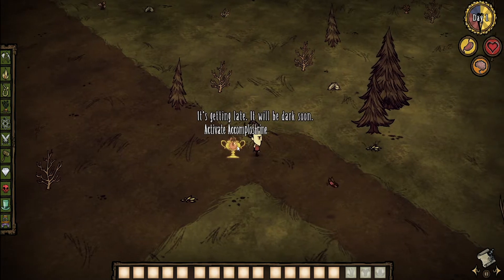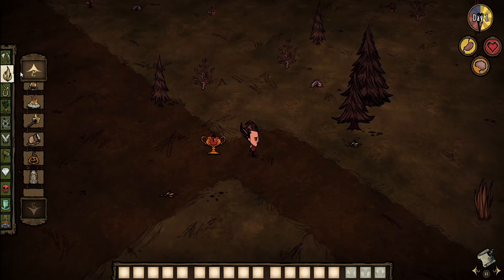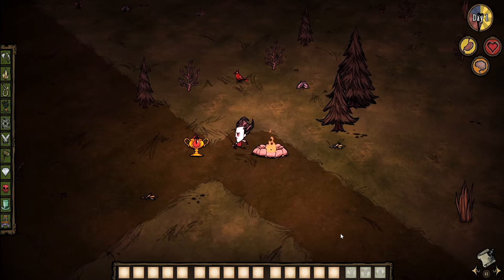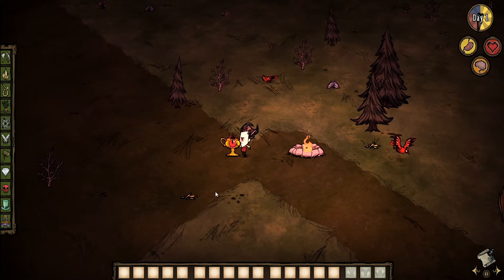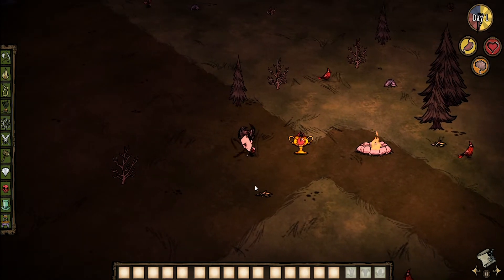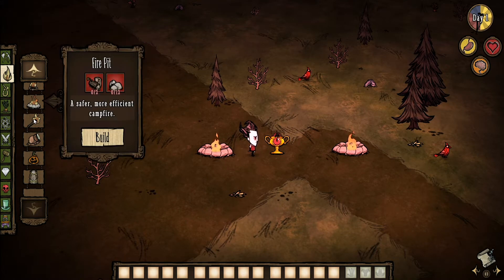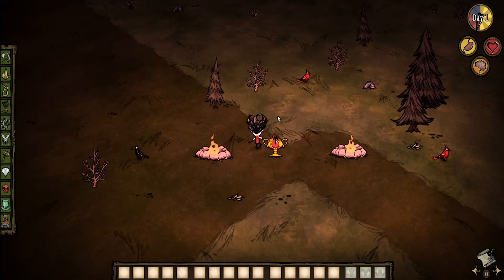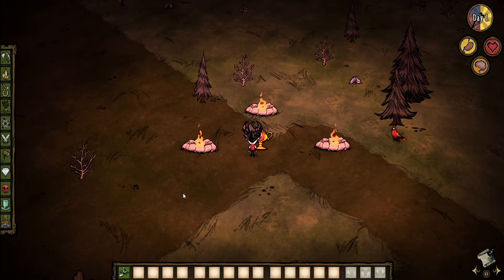We are now on our final achievement — it's a little bit of a grind but an easy one. It's called 'And Despair.' For this achievement, all we need to do is interact with the Accomplish Shrine 725 times, or let the fireworks go off 29 times. The easiest way is to go up to the shrine and hold the space button to interact with it, then find a heavy object. I used my Xbox controller — simply balance one of the triggers on the spacebar and it should be enough weight to hold it down.